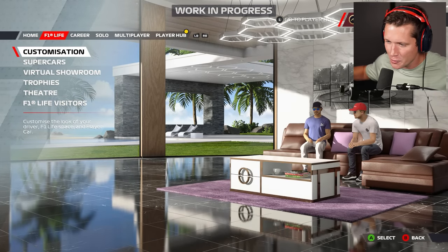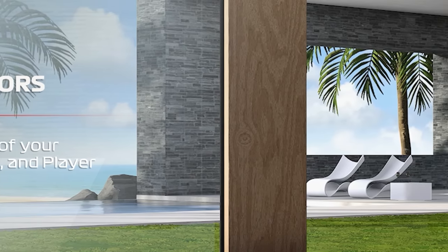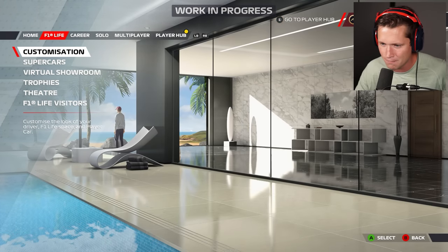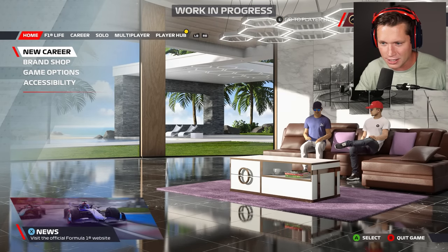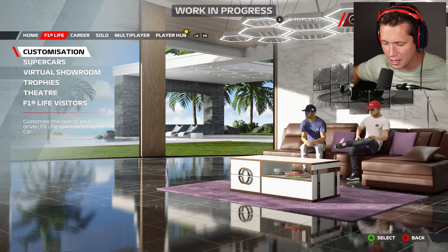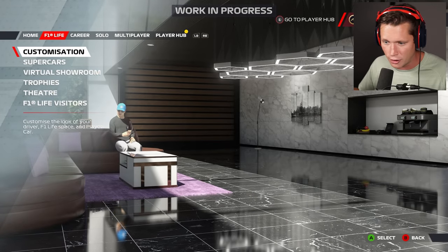Welcome to F1 Life — here we are in our modern beachside mansion. We've got a pool outside, loungers, a cool couch, a Breville in the corner, a fruit plate, and some cool art on the wall. This place is actually pretty sick. We've got an indoor pool too, and an outdoor pool next to the beach — that's actually pretty impressive. This is the new F1 lifestyle side of the game.